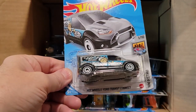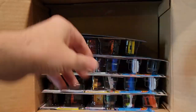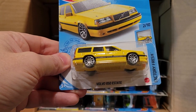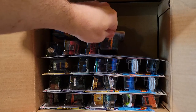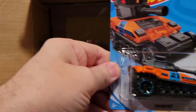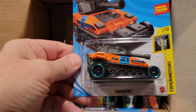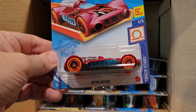Next up we've got the Hot Wheels Ford Transit Connect — that one made it to the semi-finals in our last case. Here we've got the Volvo 850 Estate in yellow color this case. Next is the Tankinator. This is our second Retroactive.